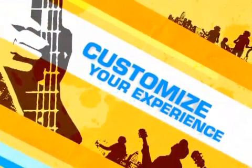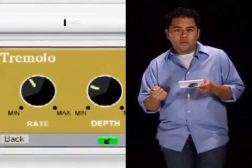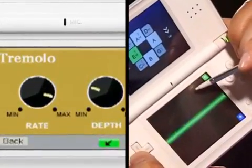Jam Sessions — you're not just going to be limited with an acoustic guitar sound. We're going to give you a variety of different effects that will allow you to really play with your music. Effects like distortion, chorus, or in this case, a tremolo.